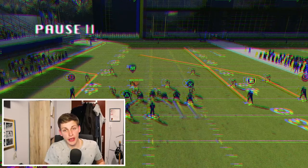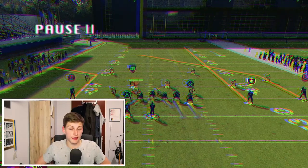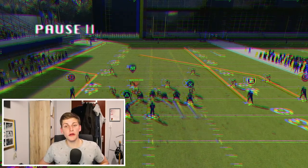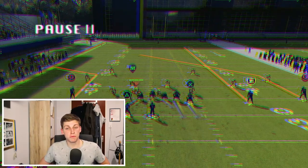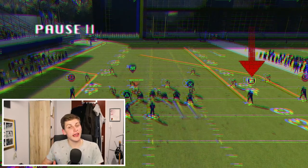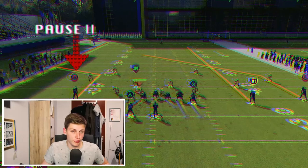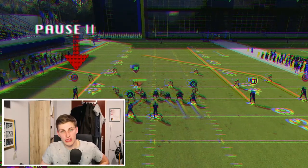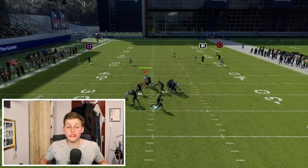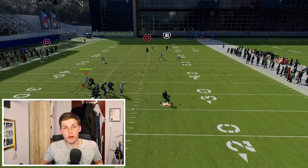So in this case, with the ball on the left hash, we want our trips to the right. That's really important to understand. Then we're going to max protect, put the wide receiver in the middle of the trips on a streak, and corner out the single side wide receiver. It's important that you have Hot Rod Master or Slot Apprentice for this. Then just buy time to throw the post once he clears the middle third, and you have an easy one-play score.